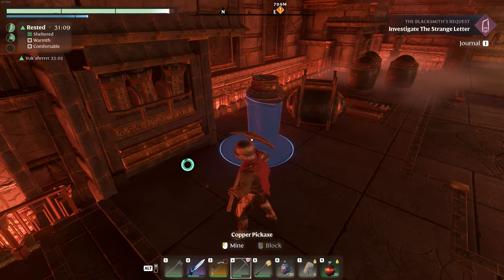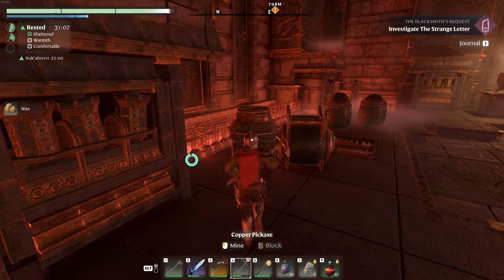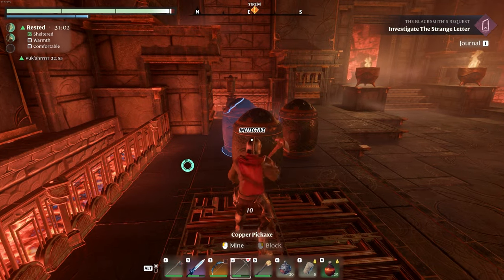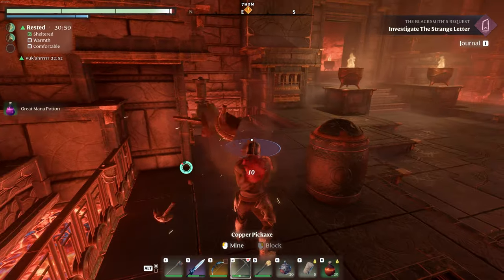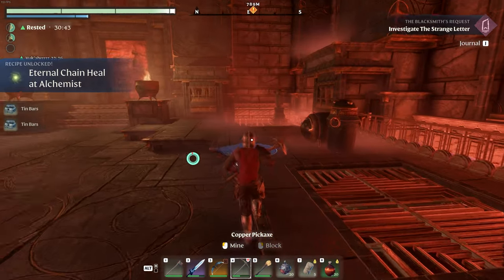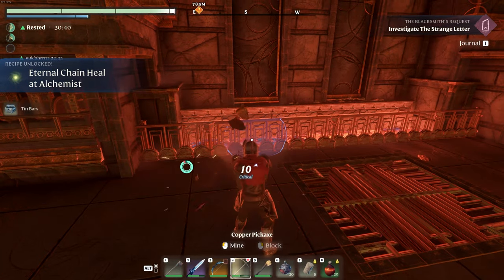We do have some of these urns and things. My fellow Ember Veil flameboarders have always been suggesting I break these apart — I always do. It's just most of the time you don't find much in them, so I kind of skip over it sometimes. But I'm pulling tin bars out now, so it might be worth my time.